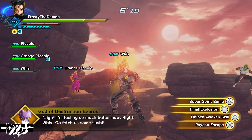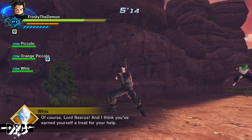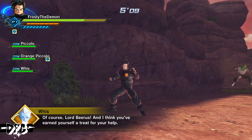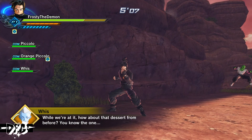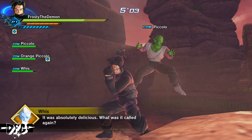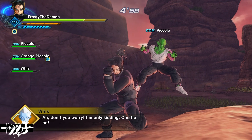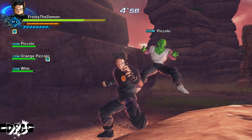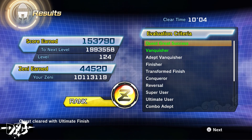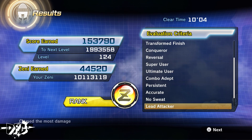After the fight, Beerus feels much better and tells Whis to go fetch some sushi. Whis agrees and tells Beerus he's earned a treat for his help — offering that dessert from before, the absolutely delicious one. Beerus asks what it was called, but Whis says he's only kidding. The final comment is that the player's power was impressive and pleasantly surprising.